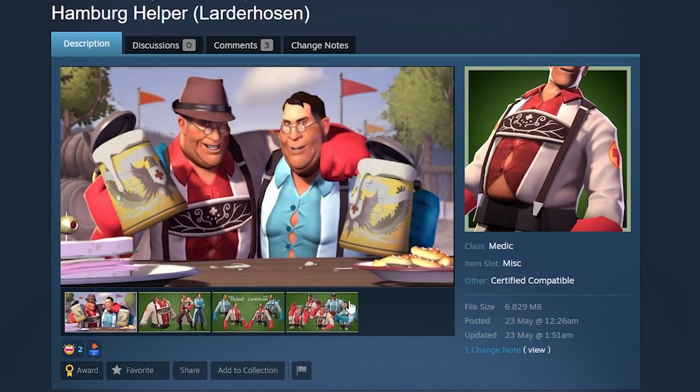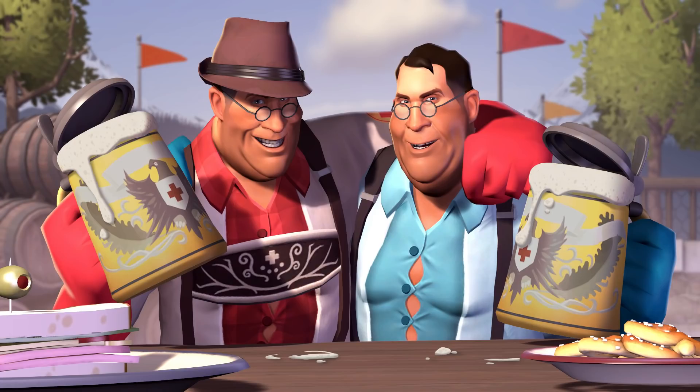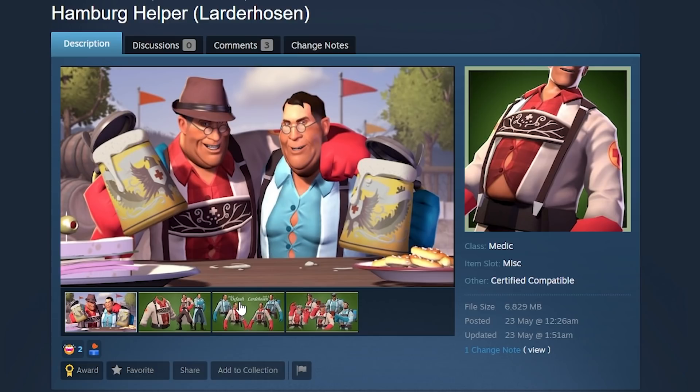My favorite item for today: the Hamburger Helper — or Hamburger Helper Leader Holes in style. This makes Medic fat. It gives him a beer belly — just look at this SFM render! I mean, what do you even want me to say? This is just perfect. Fat Medic fans are gonna love it.